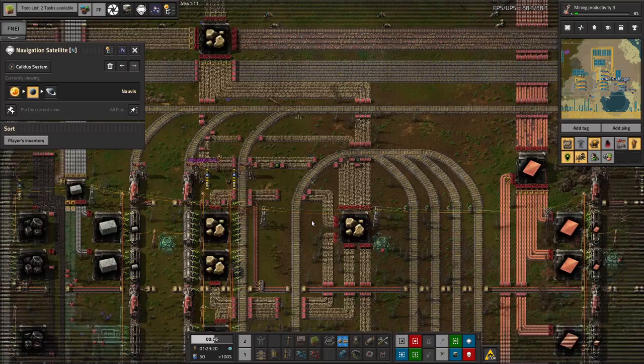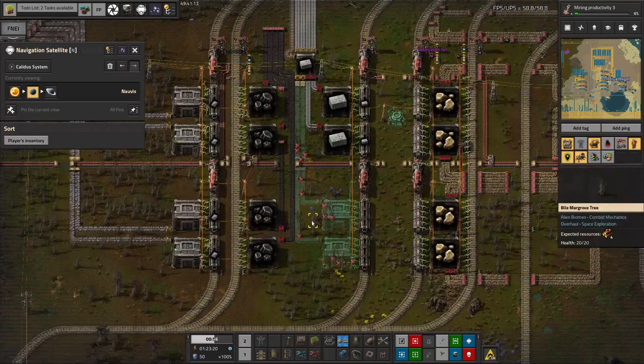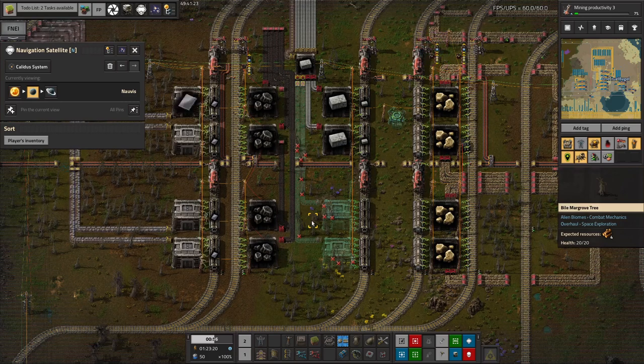So we've got several things working toward the same general goal here: I'm going out to get the vulcanite to allow pyroflux smelting, Mike is making the modules to make the smelting more efficient, more productive and faster — and he's also going to need the vulcanite from me for that, as well as the cryonite that Tristan is getting, to make the modules.